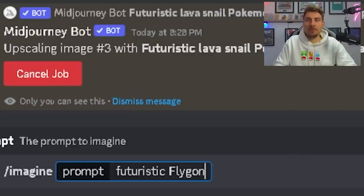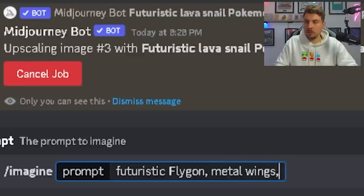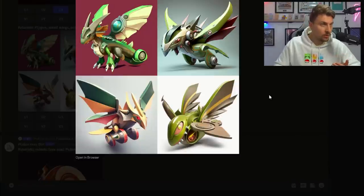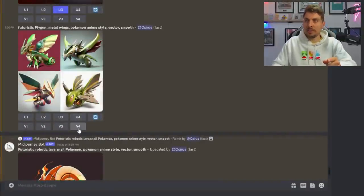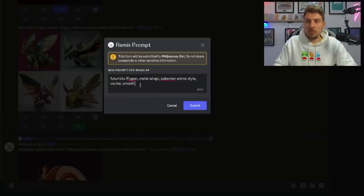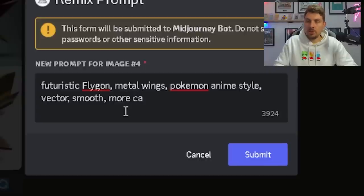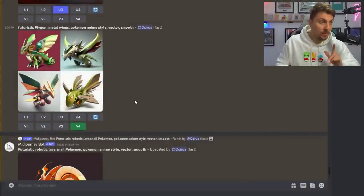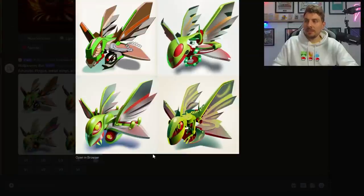The fan favourite — let's go for Flygon. Futuristic Flygon with metal wings, Pokémon anime style vector smooth. These definitely resemble a Flygon; the coloration is right — I feel like AI knows what a Flygon is. Let's try to make it a bit more Pokémon anime style, adding the 'cute' command like we did with Arbok to see if that generates anything a little bit better. But this is very good — this is probably the best one we've had so far.